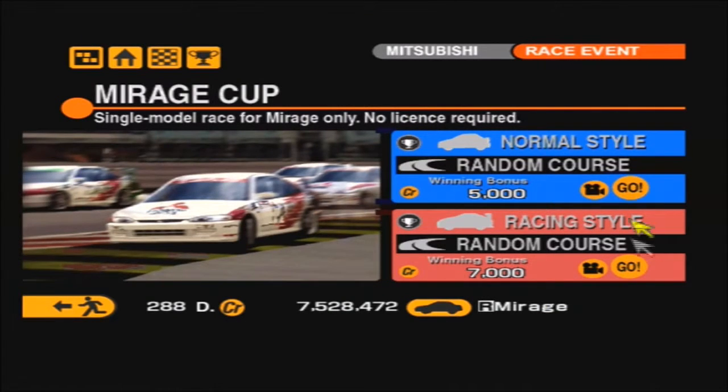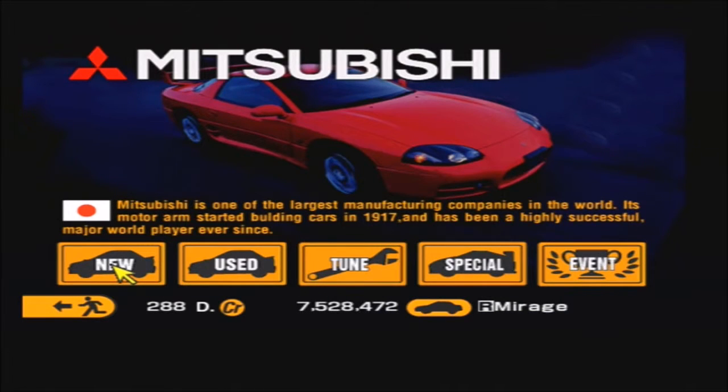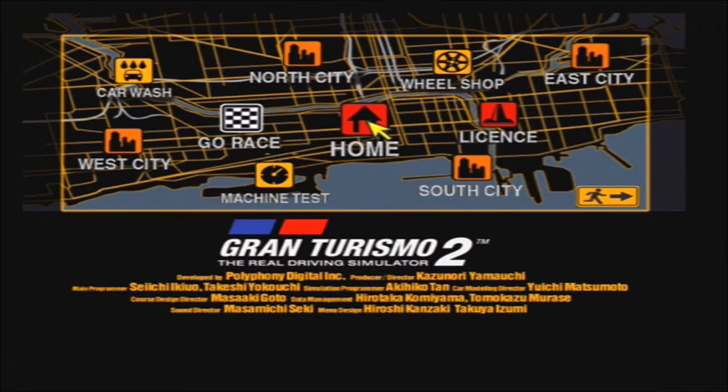That is the Mirage Cup completed for both normal style and racing style. In the next episode we're going to be doing the Evolution Meeting — I'm sure that's going to be the more interesting of the Mitsubishi one-make races. Anyway, thank you all very much for watching, friends. My name's been Rael Amell, and until next time, farewell.